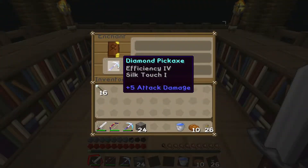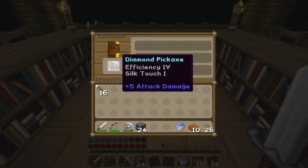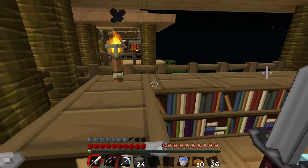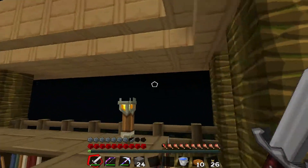Alright, and we're back. I enchanted my pick. Not bad — I've got Efficiency IV and Silk Touch I, so we're going to keep that. I've done a lot of work up here, by the way.